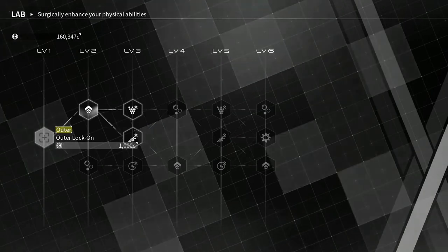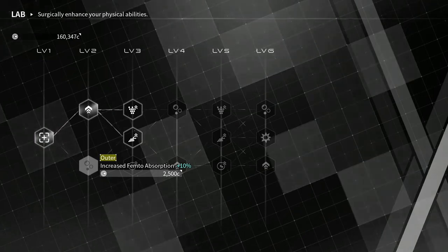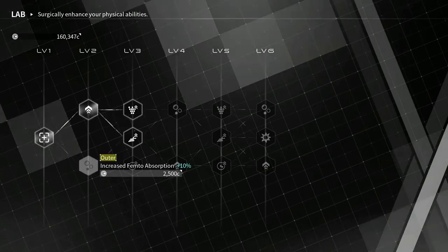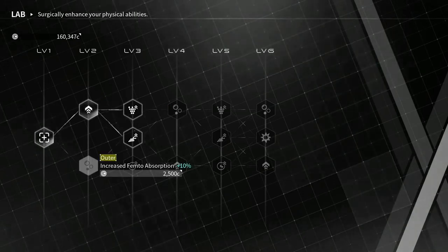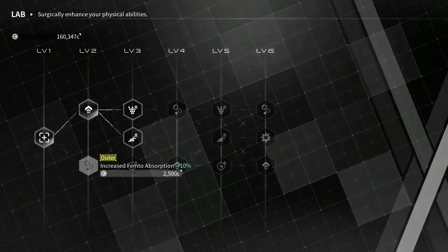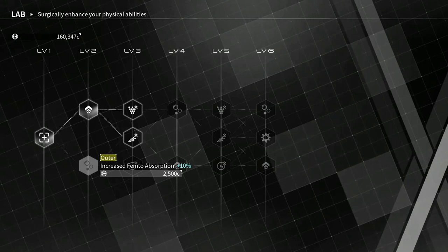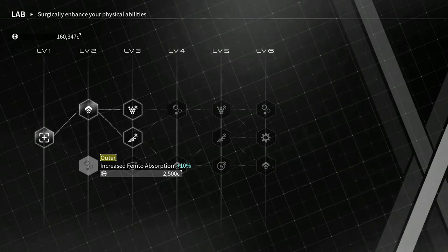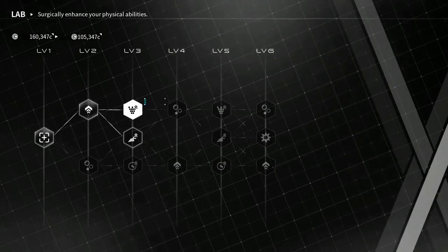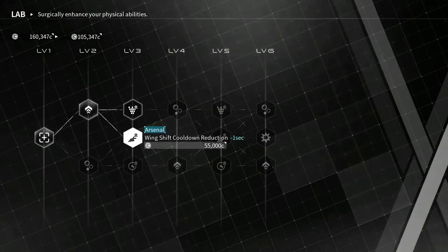The first upgrade is outer lock-on, probably the most useful one. Then there's femtile absorption, which I guess is for your lasers. My laser doesn't even use up enough femtile for that to matter, so I don't see the point. I don't know if this affects your arsenal's femtile absorption rate either — somebody tell me if it does, because I honestly don't know.